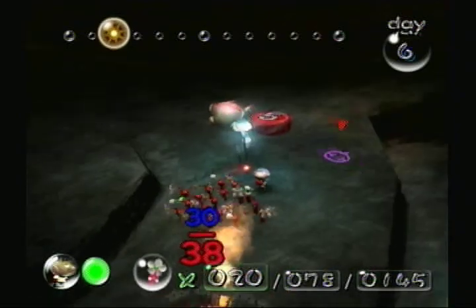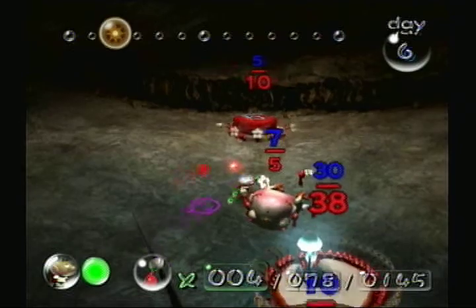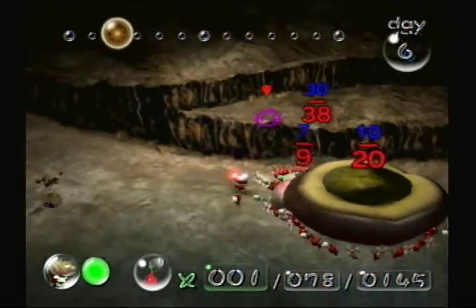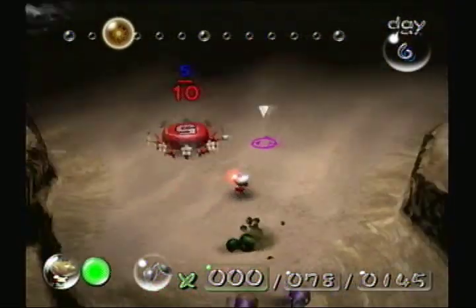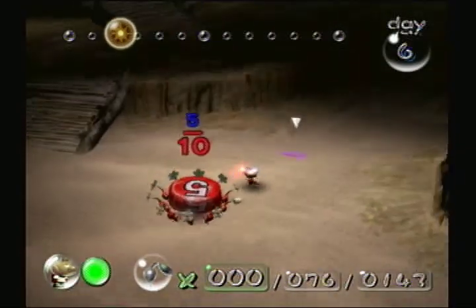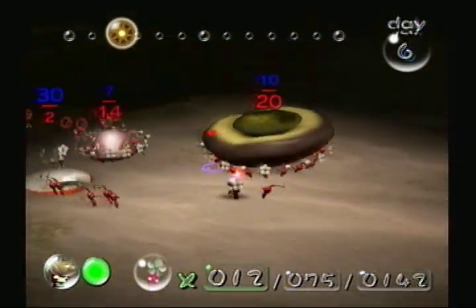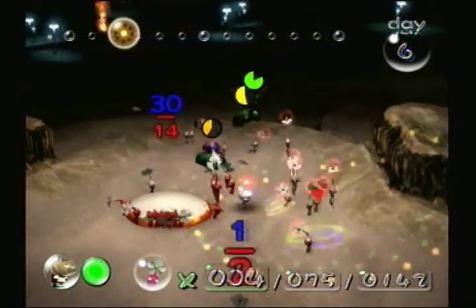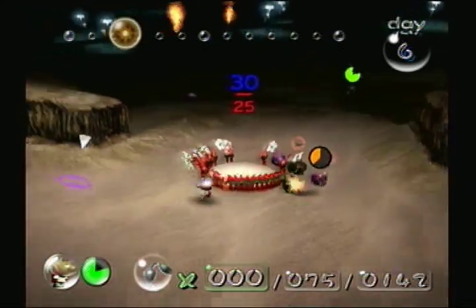As he carries the newfound treasures back to the Onion and the ship, he remarks on how good of a day this has been so far. However, tragedy strikes as soon as he walks through a field of sheer wigs and sheer grubs. The bugs eat his unsuspecting Pikmin, causing mass deaths and the inability to carry back the Omega Stabilizer. The Pikmin are left completely helpless as the sheer wigs and sheer grubs consume more and more.